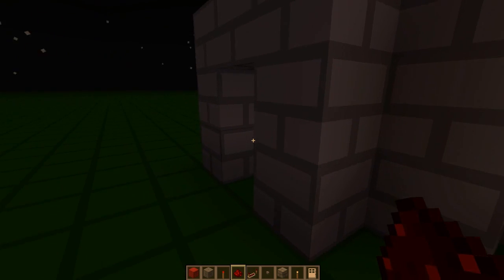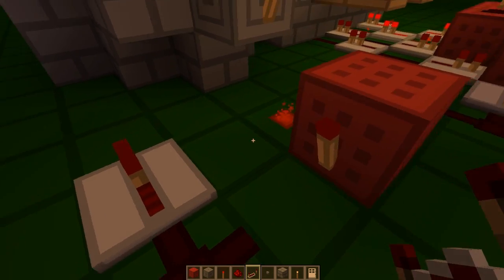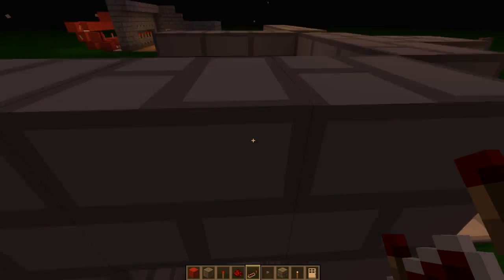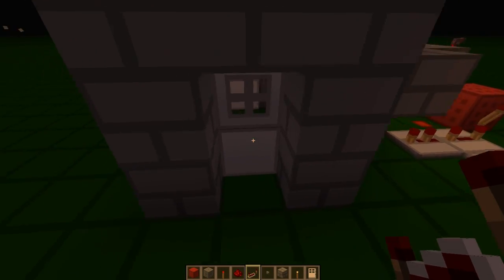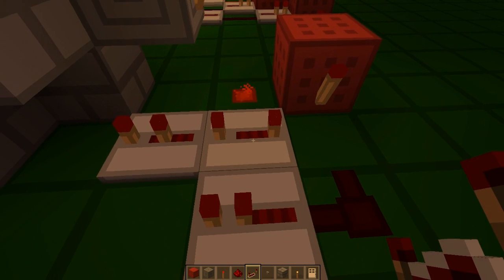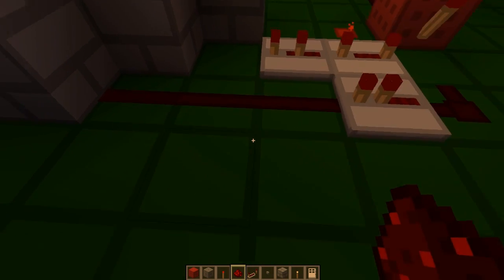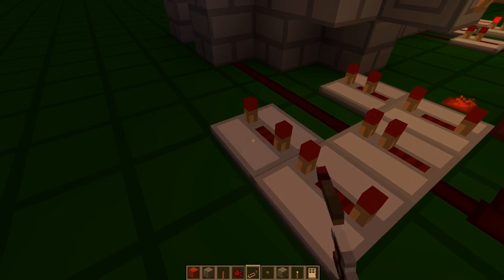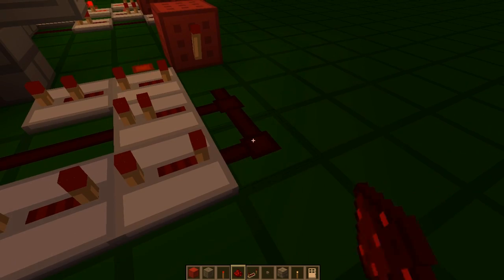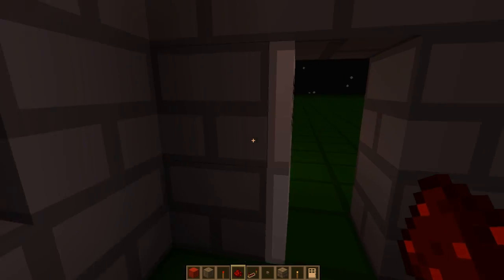Now we just have to lead this to the door here. I'm going to do a longer pulse, because we don't want it to just be a button pulse — you could be stuck in there. We want it to be a longer pulse, so it gives you a bit more time to get out if you get the code right. So put a repeater here, repeater here on four ticks, repeater here on two ticks. Redstone along like this. Repeater here, repeater here, repeater here, all on full delay. Block here and a bit of redstone here. So now, if we've got the code right — which we have — and we press the button, the door will open.